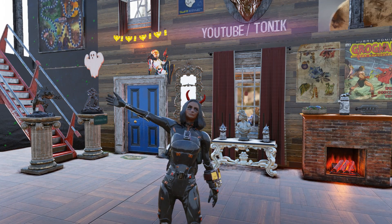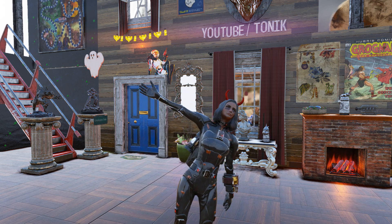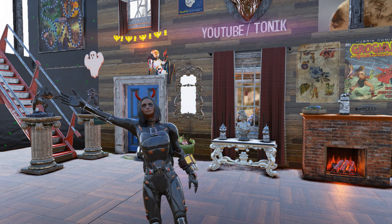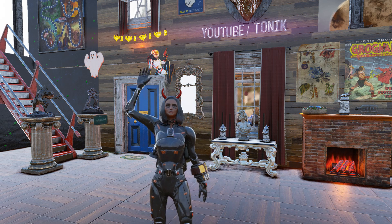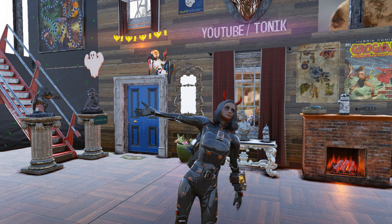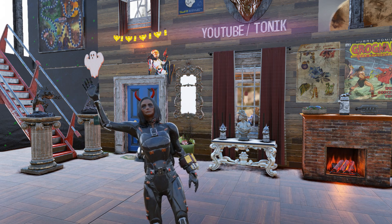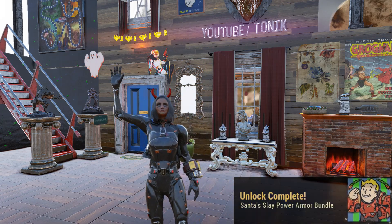Hey guys, Tonic here. Another Tuesday, another Atomic Shop review. This week in the Atomic Shop they just released the Santa's Sleigh Power Armor bundle, as well as a ton of older holiday items. On top of that, we also got a free Collectron station, and Fallout First members got a free holiday themed tent. The Season 3 scoreboard just released, so a pretty big Tuesday for Fallout 76. I just picked up the bundle, let's check it out.